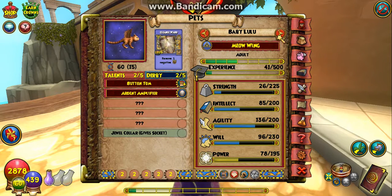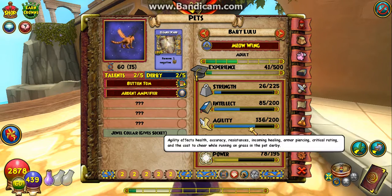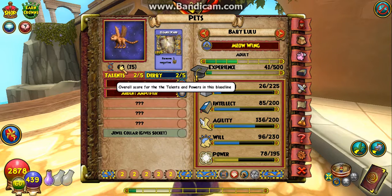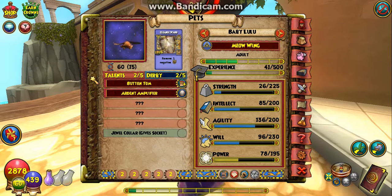I'm gonna keep leveling up this one, or at least attempt to, and see where she ends up. She has fairly good stats — strength, intellect, agility, and willpower — which is nice. Most of the time it's more common for her to start out with a pedigree of 60 if you get her from a card pack. The pet talents she can manifest include: vigilant, myth proof, Buntom spell, defying, storm proof, hardy, myth dealer, Arden amplifier, and myth sniper. I'm going to be entering her into the pet derby once she reaches the rank of ancient.